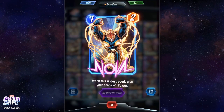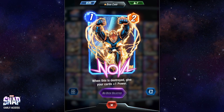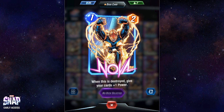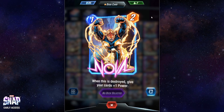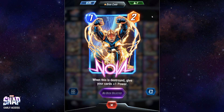Nova is another early game card. When this card is destroyed it gives your other cards plus one power. As you can see, this is another card that benefits from being destroyed — include it in your deck if you're going to play a destroy deck with Deathlok and similar cards.